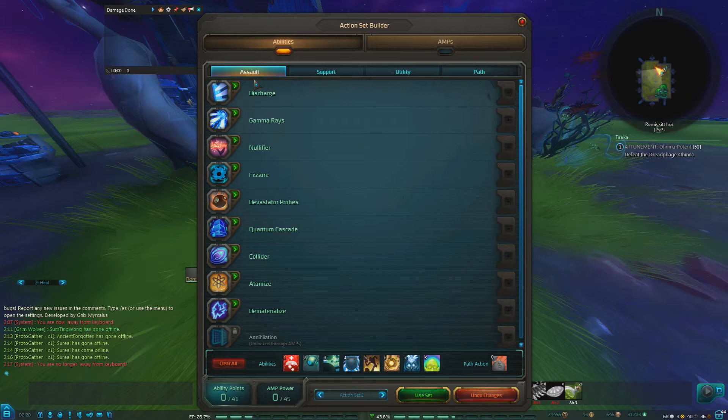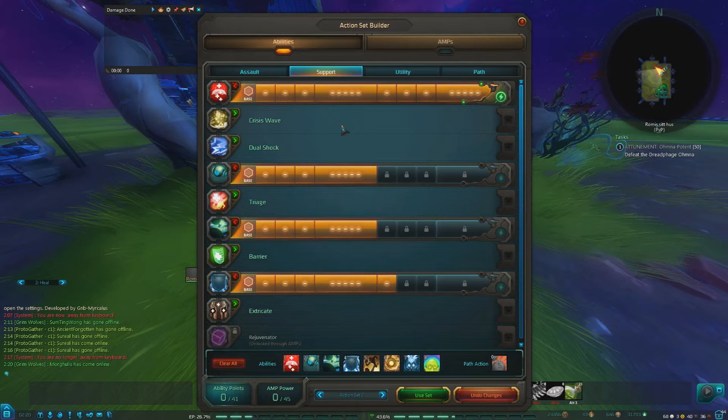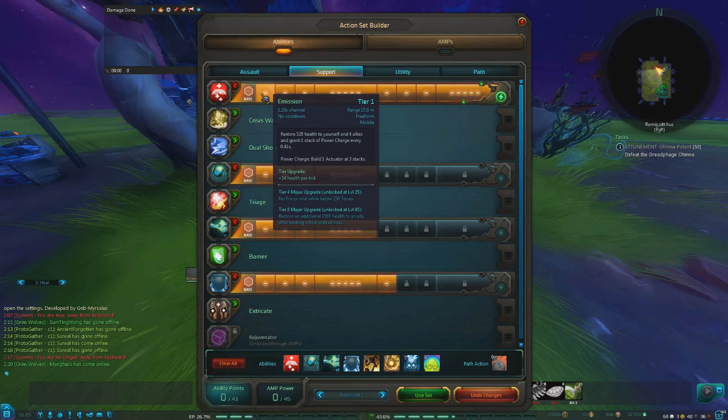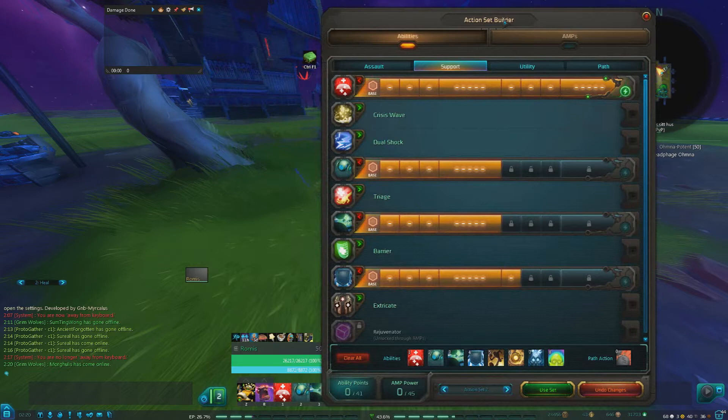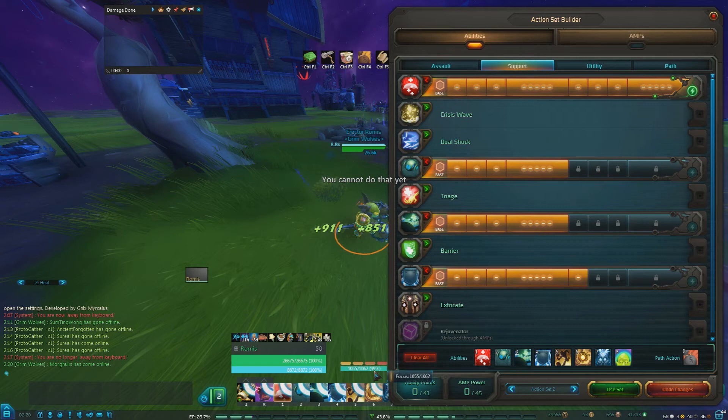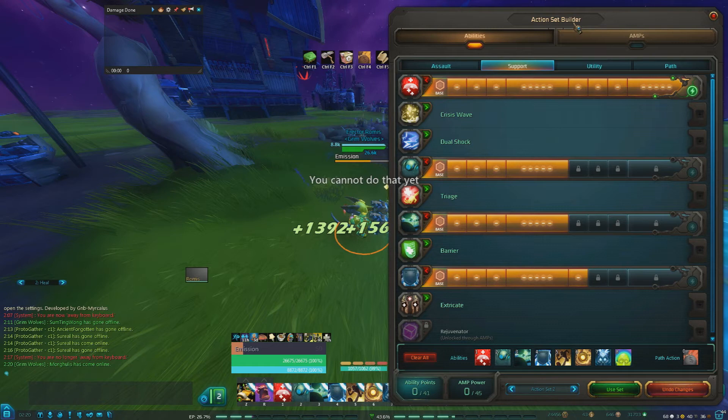So I can start with my build. Of course nothing in assault, because you are basically not doing any damage. In support, this is where it gets interesting. On emissions, I have tier 8 emissions, basically because it's the heal I use the most, and when you get low enough on focus, this cast will be completely free. Right now I use some focus on it, but it's basically nothing, and it does heal for quite a bit.